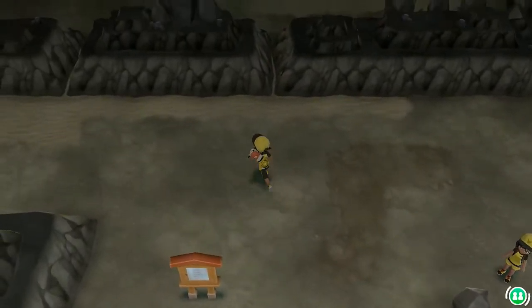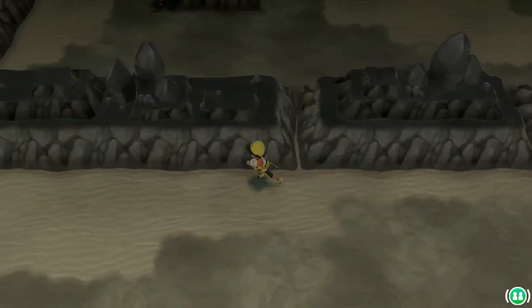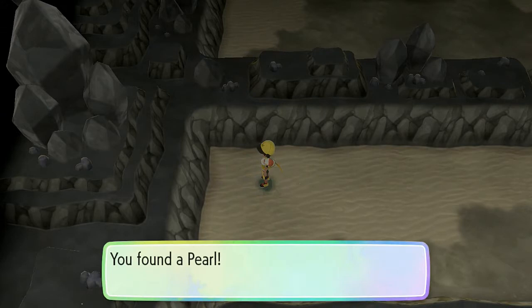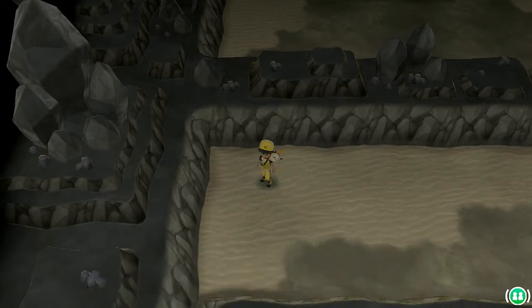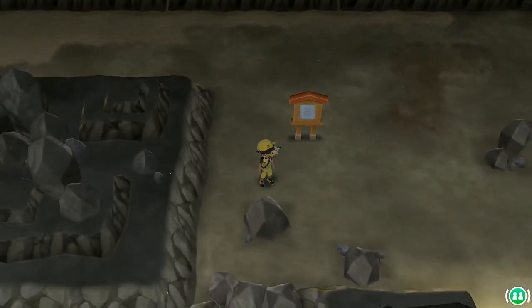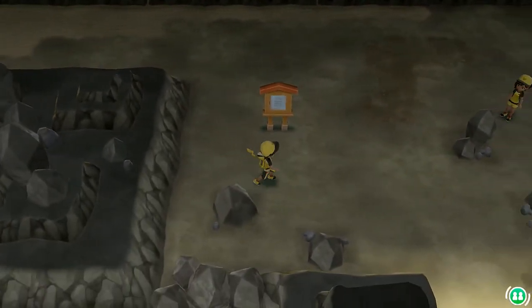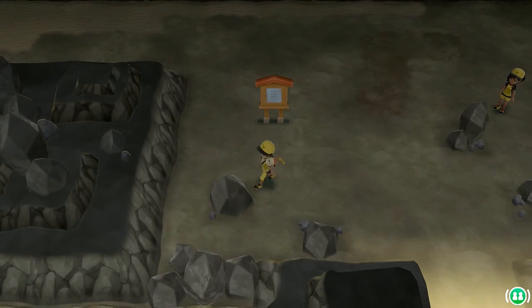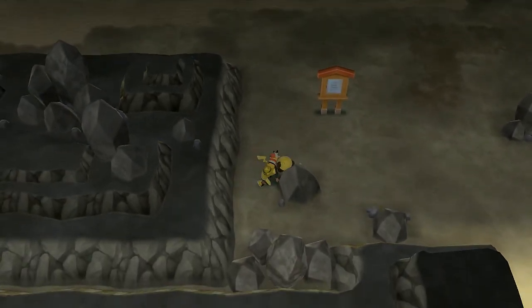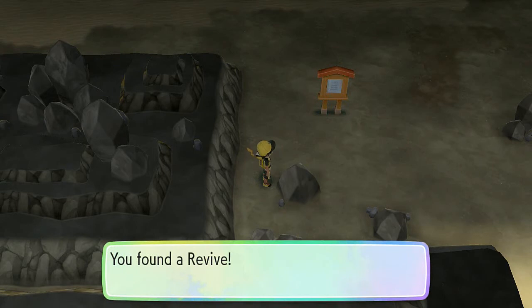There might be a hidden item here somewhere — yes, here it is! Found ourselves a Pearl. And there's another item right here — if you can't tell, Pikachu's tail is wagging. We found ourselves a Revive.